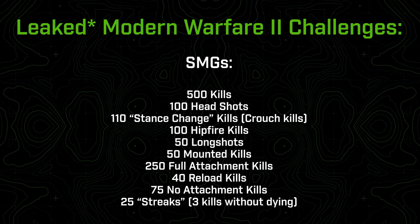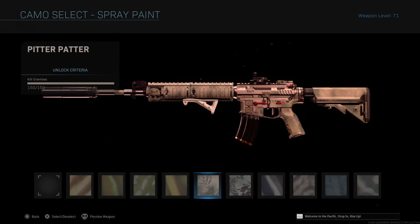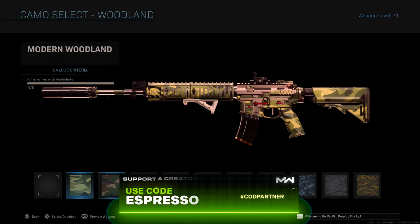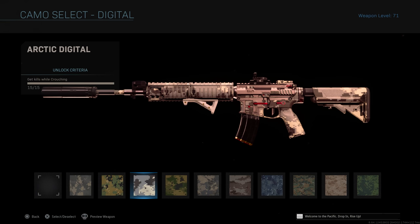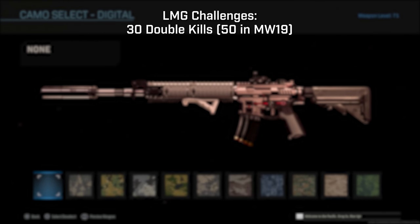When you look at the full list of camo challenges, it seems familiar — and it should, because they are nearly the exact same challenges as Modern Warfare 2019. So much so that there are only actually nine challenges across the board that are not exactly the same. Six of those are just different totals, and two are missing certain criteria, suggesting an incomplete list.